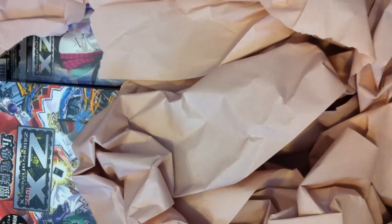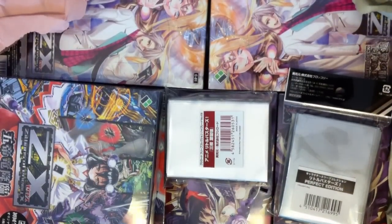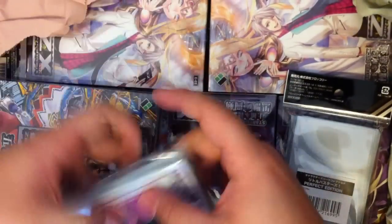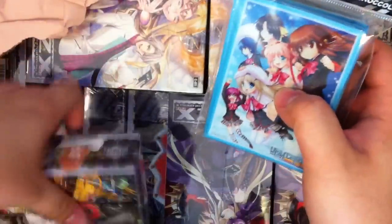Oh my God, the paper. Here's a pack of the sleeves. This is probably for Ben. I'm going to assume it's for Little Busters. And this one is most likely for Ben as well. So these are probably most likely not for sale. And this is made by Broccoli, so that means it's made by the same people who made ZX.